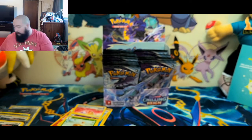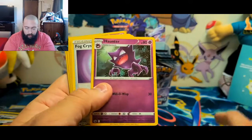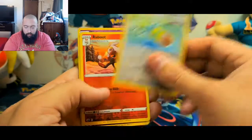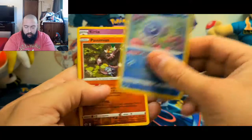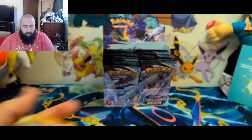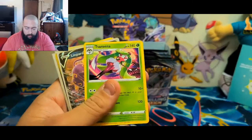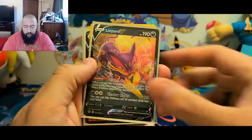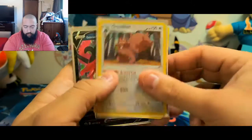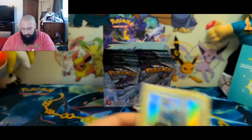Let me know down in the comments what was your favorite pull. Let's go through the reverse holos real quick: Sawsbuck, Haunter, Fog Crystal, Impact Energy, Glimmet, Scroll of Skies, Reboot, Castform, Simisear, and Curlia. And for the rares and holos: non-holo Galarian Farfetch'd, Sawsbuck, Liepard V, Simisear, Volcanion V, Glimmet, Scolipede, Galarian Moltres V — my favorite pull of the day — and a Cobalion.